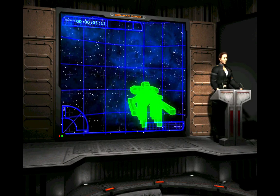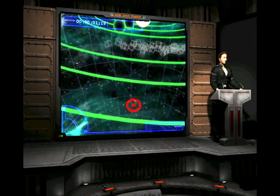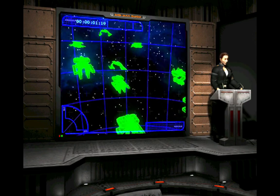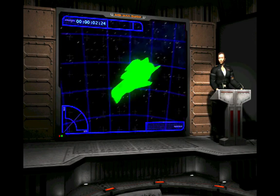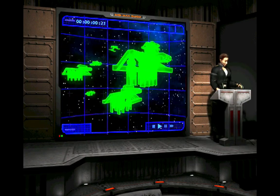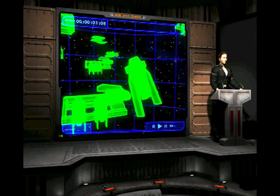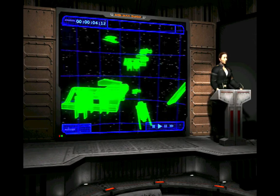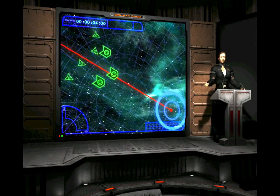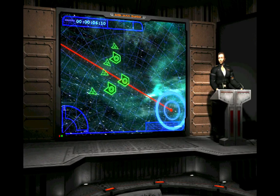Our job is to provide fighter cover. On takeoff, you will rendezvous with the Condors at NAV-1. A contingent from Alpha will then fly ahead and scout the drop zone, while the rest of the wing hold back and provide cover for the Condors. Once the drop zone has been given the all clear, the Condors will move in and begin deploying the single-turreted early warning satellites. Your primary mission is to keep an eye out for the enemy. If any appear, take them out.